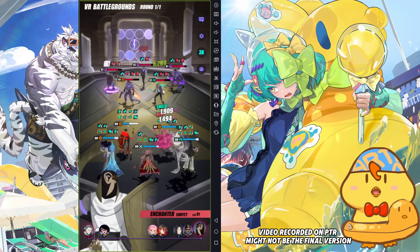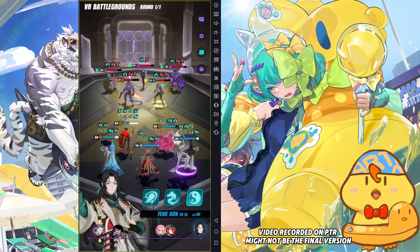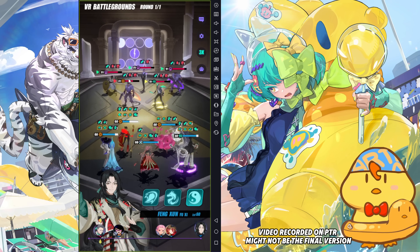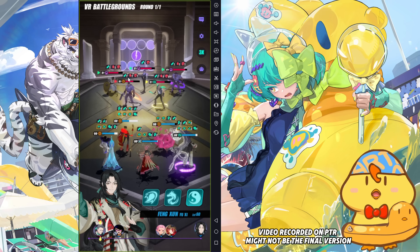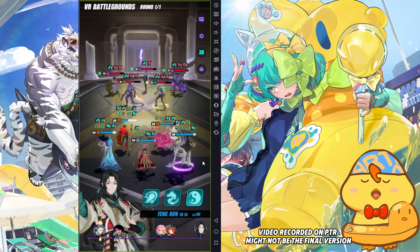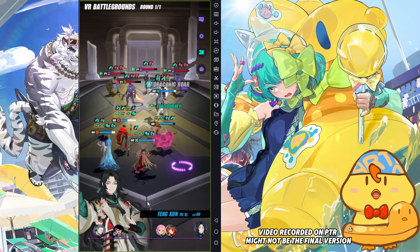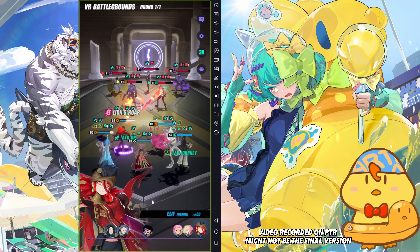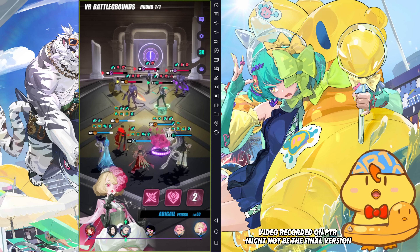Then we wait. Here you can see — no matter how many stacks they have, the moment they take their action, the debuff will instantly clear and then deal true damage. You can see 1397 in red — that is the true damage. Then I can cast S1 to apply the debuff again. I can also cast S2 to put up a shield on her.